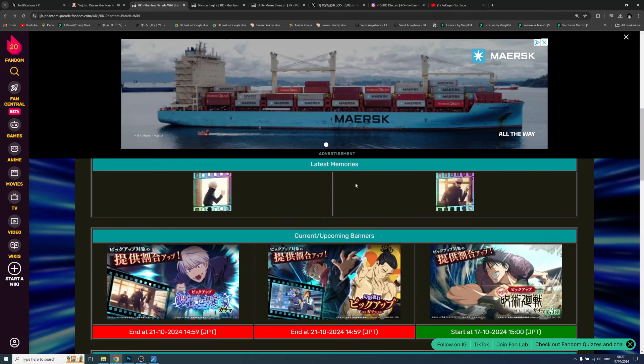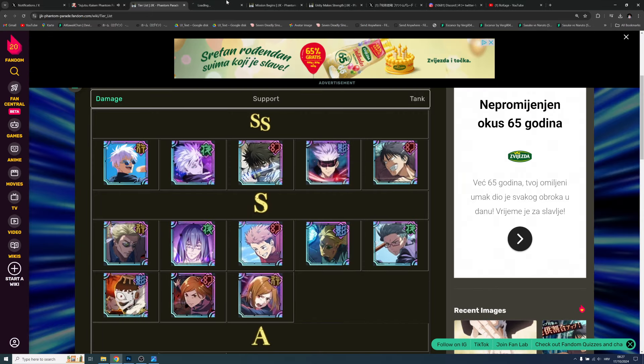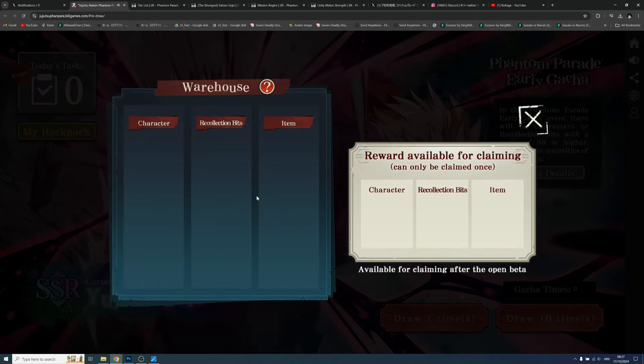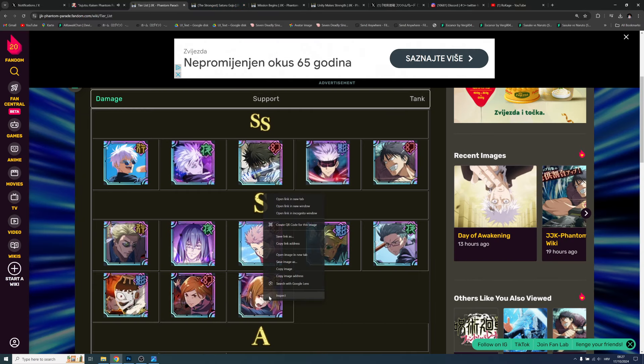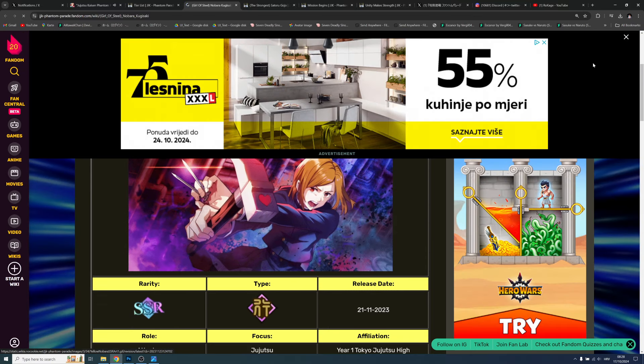Looking at the tier list, Blue Gojo is still a crazy unit even today on the JP server. If you pull Blue Gojo, put that SSR straight into the backpack. Please do not put SR units in the backpack — it's not worth it, you'll get those anyway on the global launch. Your top priority is Blue Gojo. And for the global launch, one of the craziest units in the game will be Nobara.